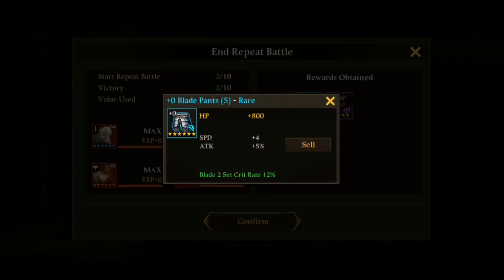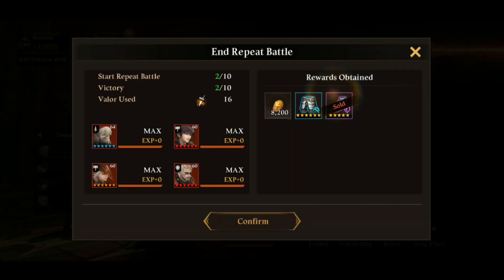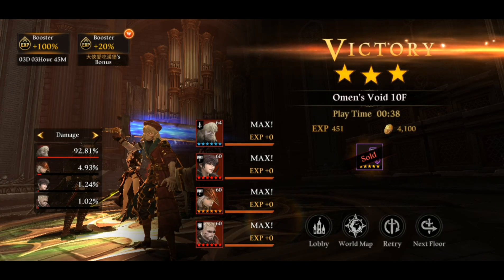Let's see what we got from the drop — resist, HP, speed — oh my god, that's pretty good! I'm happy with that item drop.